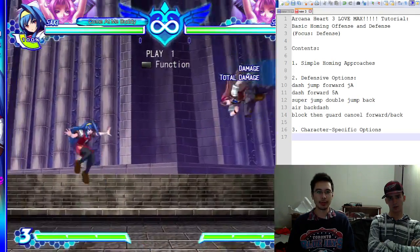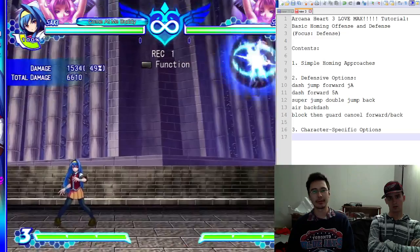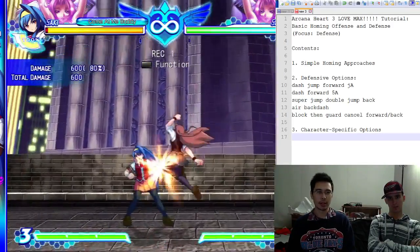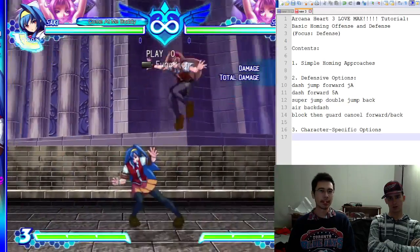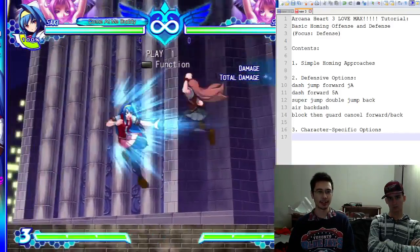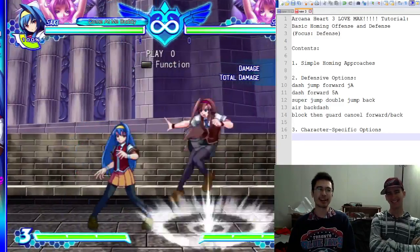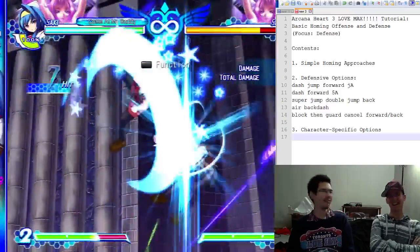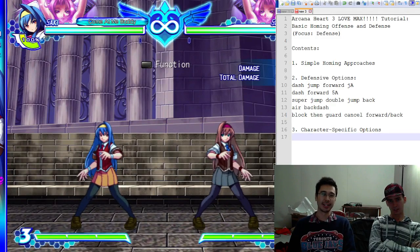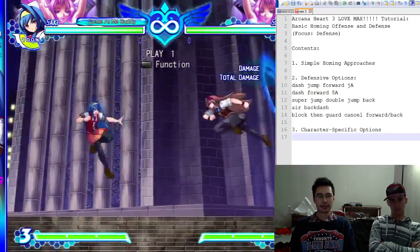You can also air backdash. It's a little tricky. If I'm in the air, the jump-in is spaced to hit at a certain spot, but if you air backdash, it messes up the timing of the jump attack. It's kind of like backdashing in Virtua Fighter, or like in Mortal Kombat where you walk backwards instead of blocking and just cause things to whiff. At a high level especially, you want people to whiff their jump-ins so you can punish them or at least force them to block on the ground.